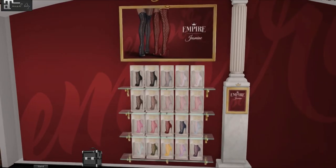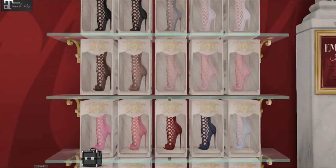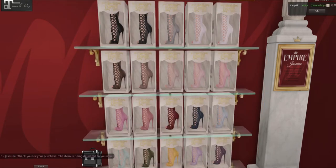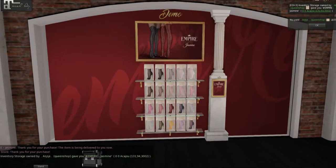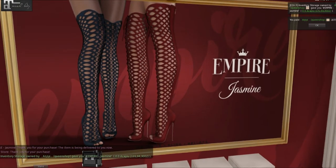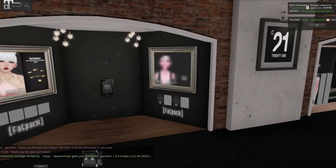These are gorgeous boots from Empire. They're not in their blogger pack yet, but I'm going to get them because I like them. They are 599 lindens for all of these. And look how gorgeous they are — do you see that seam? And they're called Jasmine from Kibbitz.